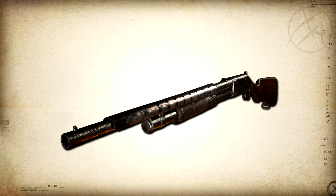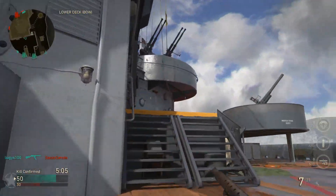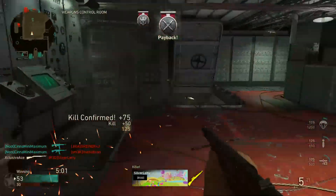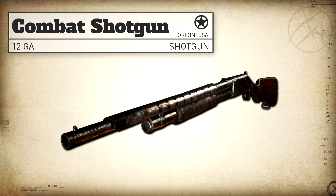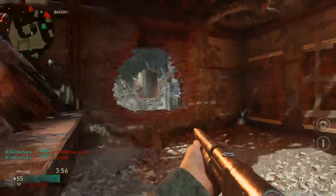The Combat Shotgun in this game is actually based off the Winchester Model 1897, but there were likely some licensing issues and therefore they had to make up a name of their own. The Winchester 1897 was in production from 1897 all the way up to 1957, and the model used in Call of Duty World War II appears to be a 12 gauge.